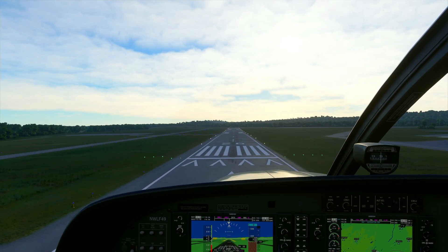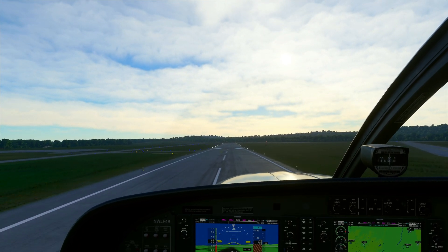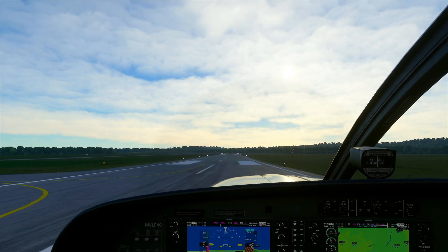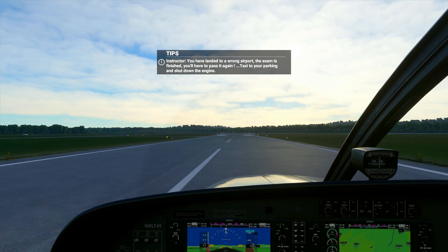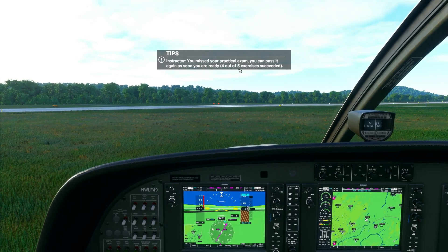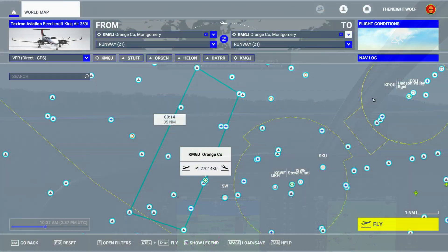Make sure that your departure and arrival airports are the same. In my first checkride of the Caravan, I must have inadvertently set the arrival airport to a different airport. After a one-hour-long, stressful checkride, I stuck a near-perfect landing, but the instructor failed me because I landed at the wrong airport. It turns out the instructor had passed me on everything except the landing location, and I had to repeat the entire one-hour checkride again. After that experience, I started throwing in a pattern of nav points around the departure airport so I could get back to where I needed to be after the flight instructions.